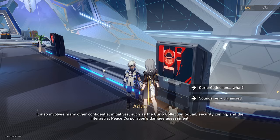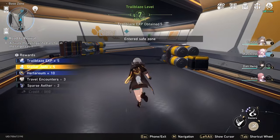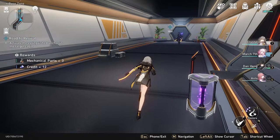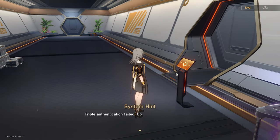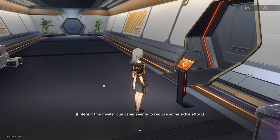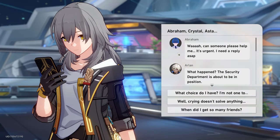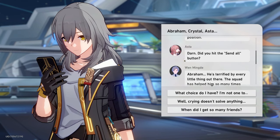As you're going along the questline, just before you activate the anchor, you will run into this room right here with a controller that says triple authentication failed, and it says you'll need to find some way to open this mysterious hatch. I believe it's after you finish the first part of the questline with the anchor that you can come back and interact with the controller again. But once you interact with it again, it will give you a description of how to get the three authentication cards.